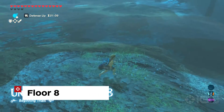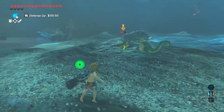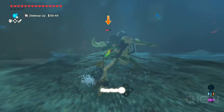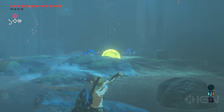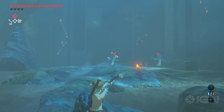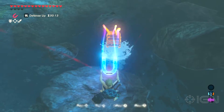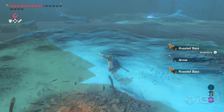Floor 8 has two Lizalfos and two blue Lizalfos along with a big electric ChuChu. Taking down the lone Lizalfos on the rocks will keep them from getting in the way when you later attack the main enemy camp. The two Lizalfos at the camp can be zapped with a shock arrow to the electric ChuChu. A treasure chest containing 10 arrows can be grabbed from between the rocks using Magnesis. Make sure to grab the three roasted bass near the fire.